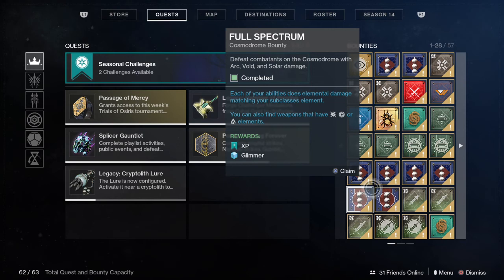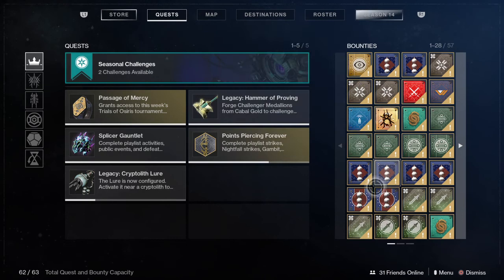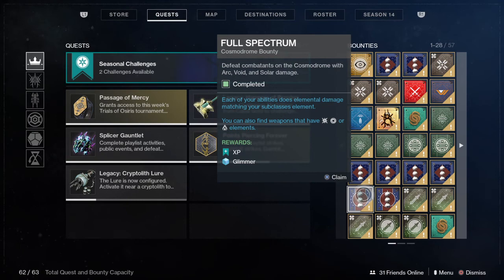The next set of bounties are the Cosmodrome bounties — these are God-sent bounties. You can do them very, very easily. It consists of stuff like 5 kinetic kills, 5 power kills, or just 5 melee kills. It's very easy and very simple. The weekly bounties are just doing public events, getting Arc, Solar and Void kills — very easy. That is why it is going at the top spot: S tier. They are so good and nothing will ever beat them.